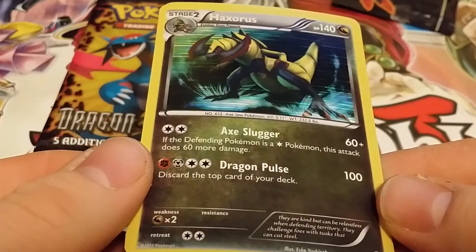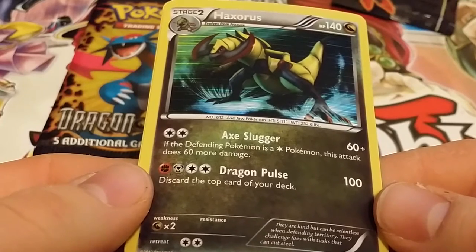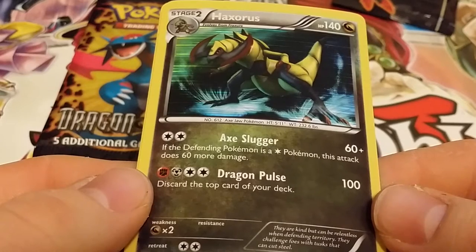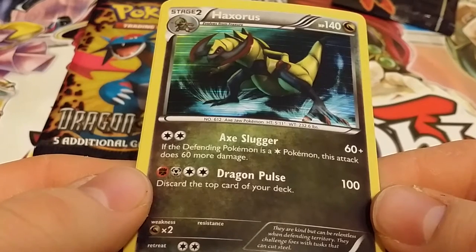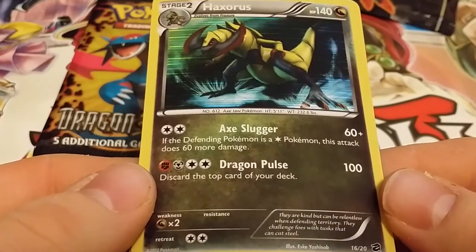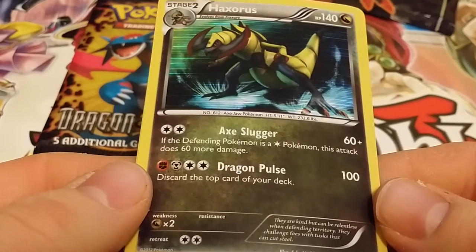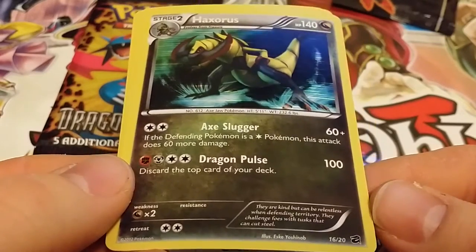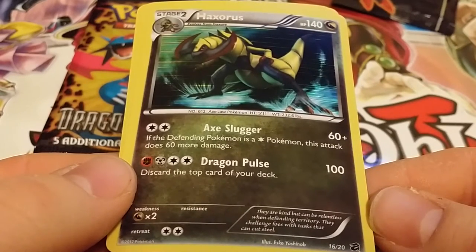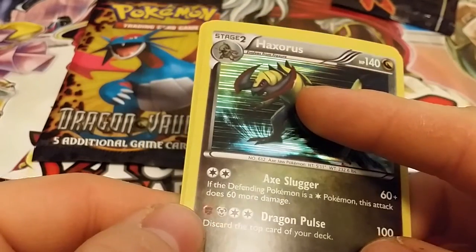Haxorus — Ax Slugger 60 plus, if the defending Pokemon is a non-dragon type this attack does 60 more damage. Dragon Pulse for 100, discard the top card of your deck. Their kind can be relentless when defending territory — they challenge foes with tusks that can cut steel. They look like axes.